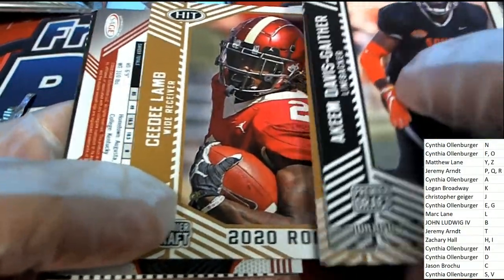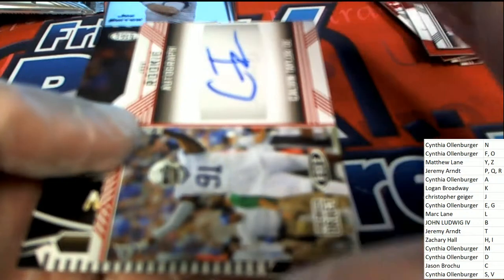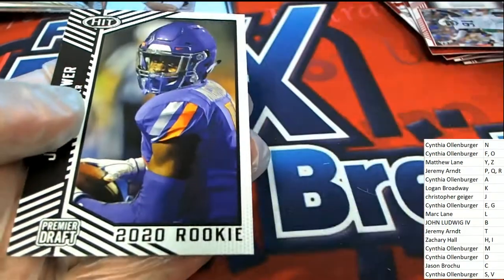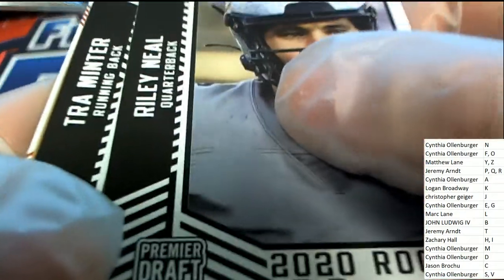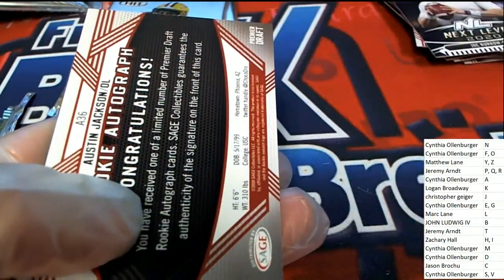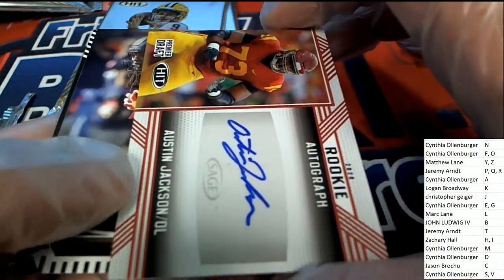The next autograph is a Calvin Taylor defensive end, and there's a next level Burrow. And there's an Austin Jackson — nice one for Mr. Loren there.